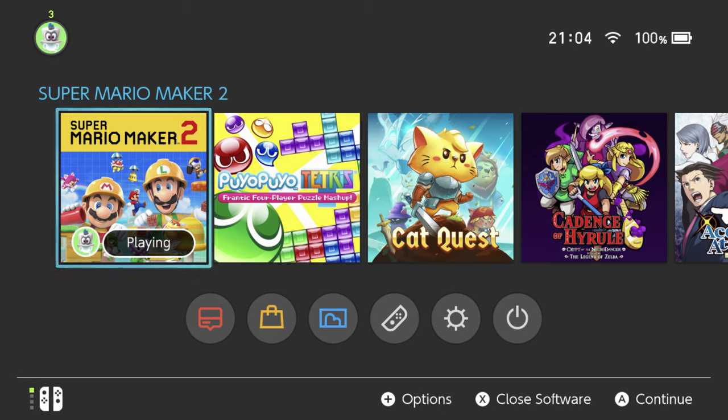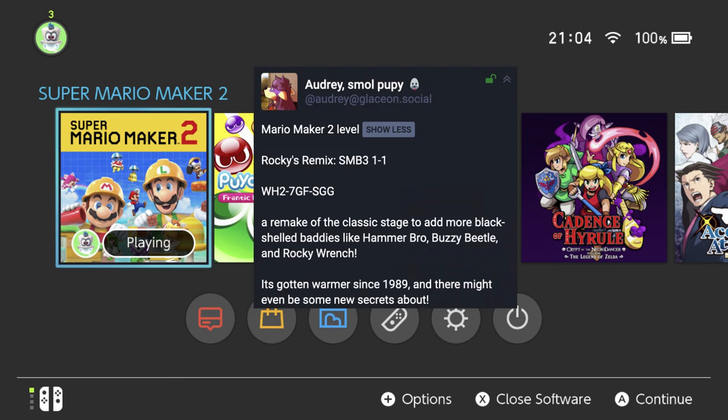Hey there everyone, this is Danielle playing another Mario Maker 2 viewer level. This one's by Audrey. It's called Rockies Remix SMB3 1-1, and the level code is WH27GFSGG. So let's see what we've got.